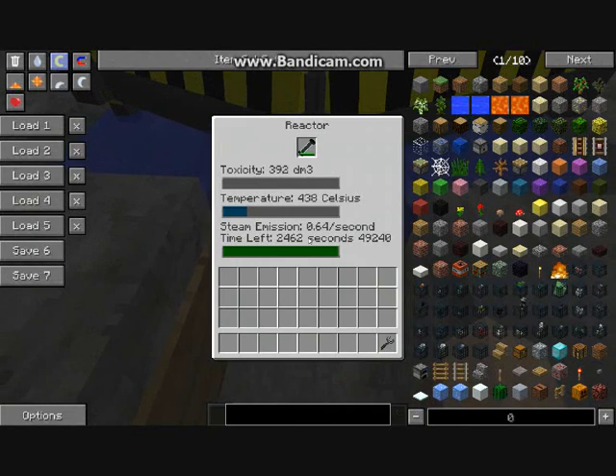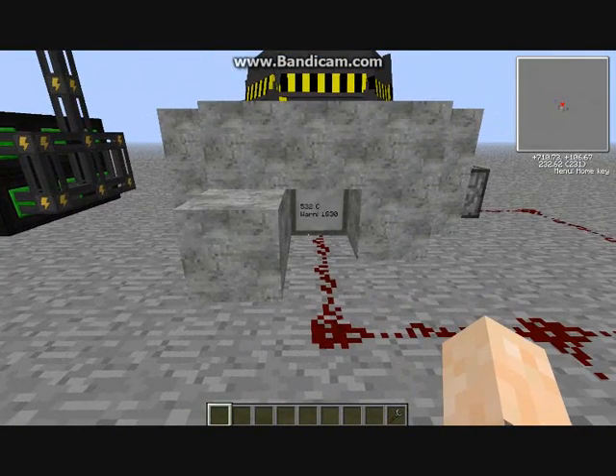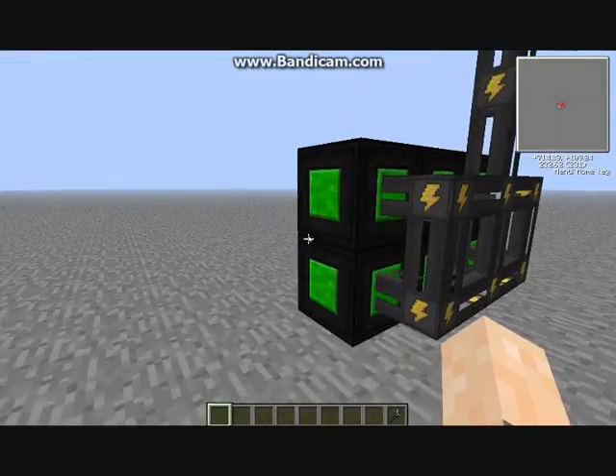Once this gets to the temperature I've set, it'll push the piston out. I'll wait until it gets to that temperature. As you can see these turbines are spinning slowly and they are producing power.